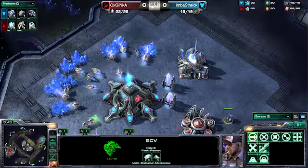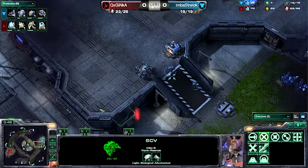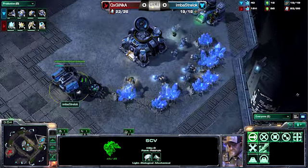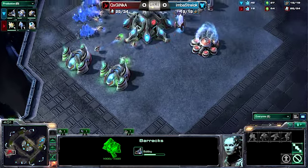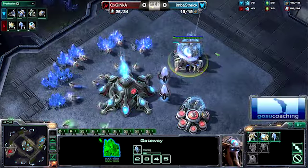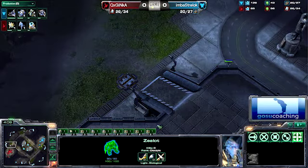If he does get a second gas after throwing it on that factory, it's possible to go for Cloak Banshees. He might be going for a 1-1-1 right now, and for Inca he's going to have to react accordingly. A 3-Gate Expo would not be very effective against a 1-1-1. He's essentially going to need an earlier robotics facility to get Immortals out and an Observer to see what's coming.